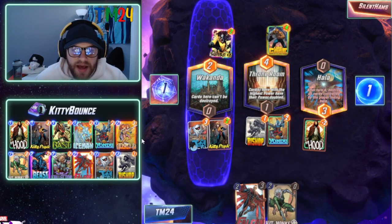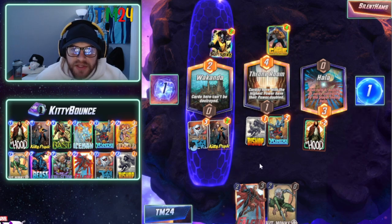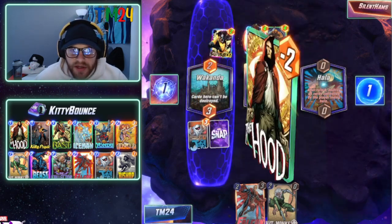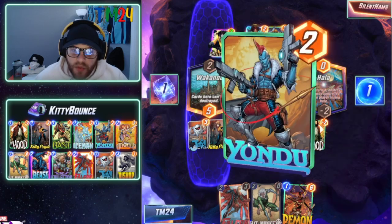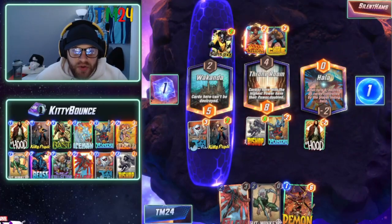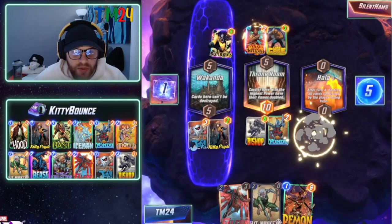We've played a few different cards and put some power into the Throne Room, primarily through Yondu — though ultimately Bishop is going to be our big card there. Misty Knight comes through for Bishop, and the Hood is giving us a Demon, which is great. We got Kitty Pride down as well, and Yondu is going to take out a Scorpion, so we're in really nice shape.